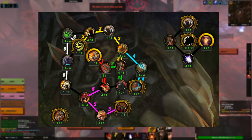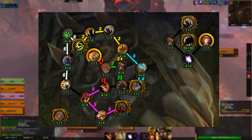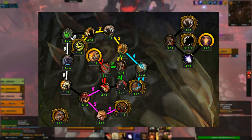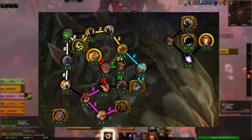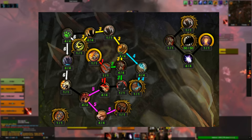Here's our artifact path as a Guardian Druid — pretty much the same as patch 7.1. The only thing added in 7.2 is that there are now multiple traits you can choose from instead of just paragon traits, but the path itself is the same. Just pause the video here if you want to take a look.